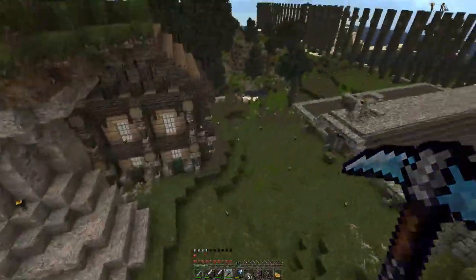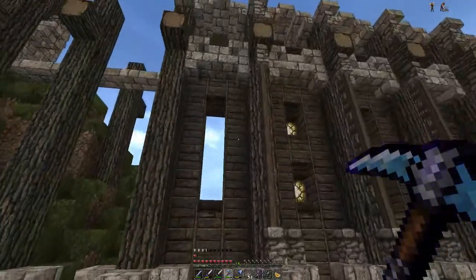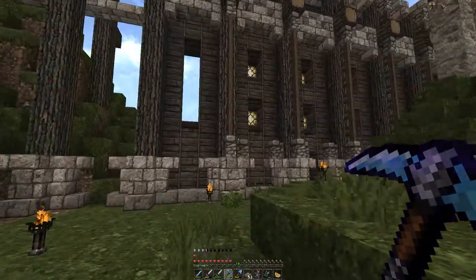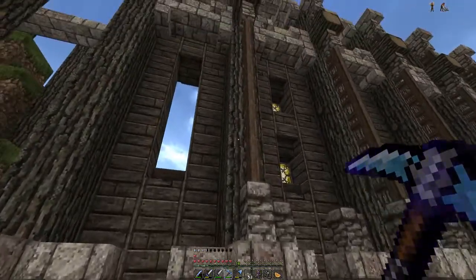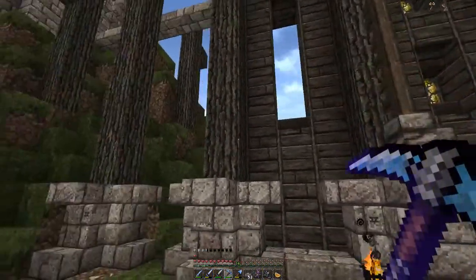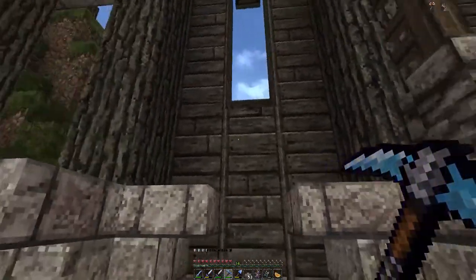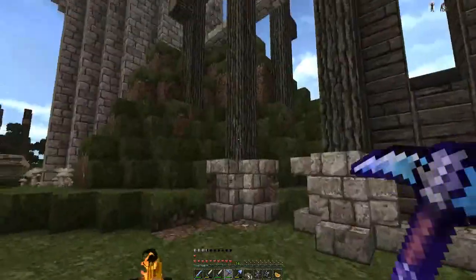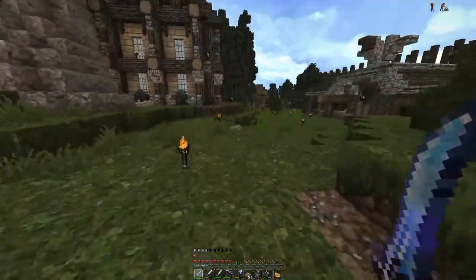I'm not gonna bore you guys with this constant building. As you can see, that's basically what we have - we make these pillars, they're five blocks apart and these are three blocks. I'm gonna get on with the good stuff.